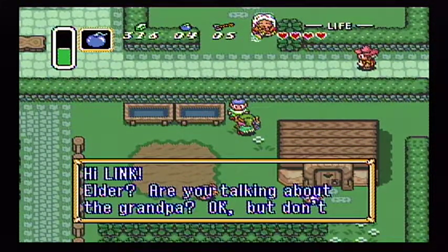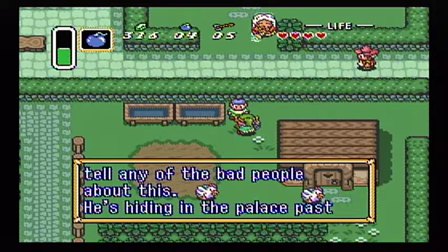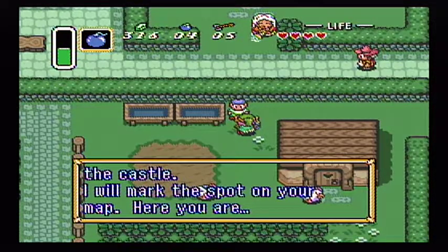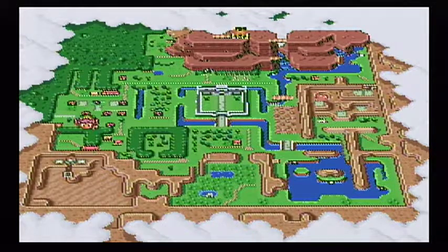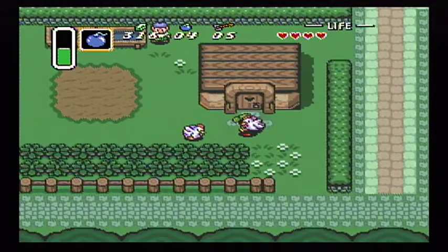Hi, Link. 'Elder? Are you talking about Grandpa? Okay. But don't tell any of the bad people about this — he's hiding in the place past the castle. I will mark the spot on your map. Here you are.' And it's way over to the right there, so on the other side of the kingdom. Wonderful.